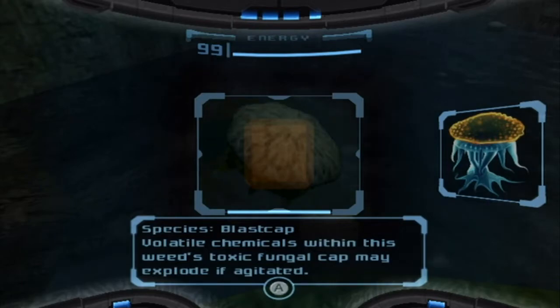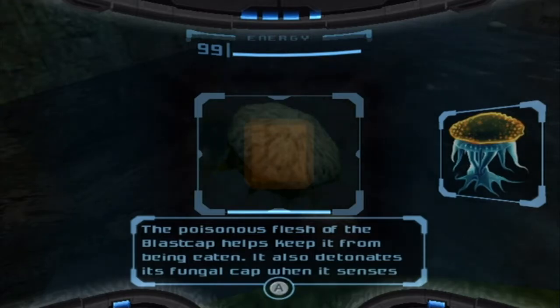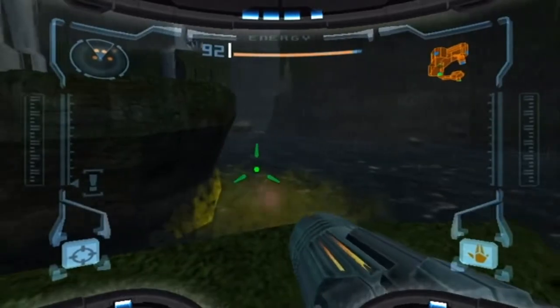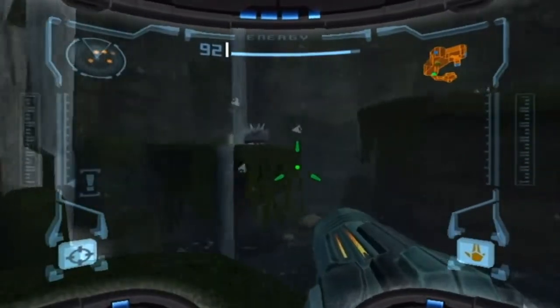Blast cap: volatile chemicals within this weed's toxic fungal cap may explode if agitated. The poisonous flesh of the blast cap helps keep it from being eaten. It also detonates its fungal cap when it senses even slight contact. So yeah, same thing — these things explode when agitated. There's a lot of explosive foods here. Pop rocks would be very popular.